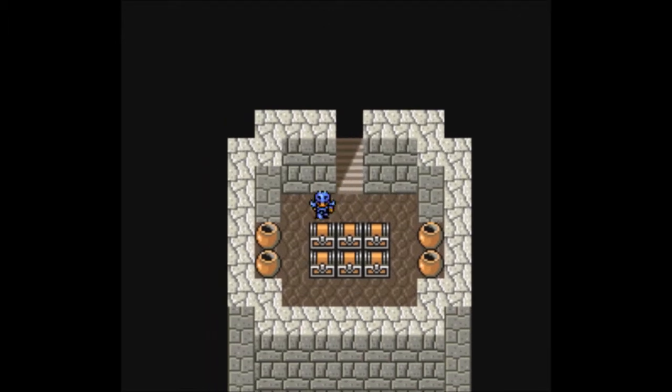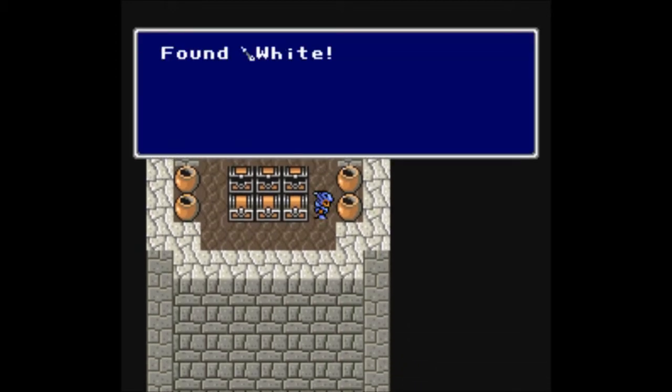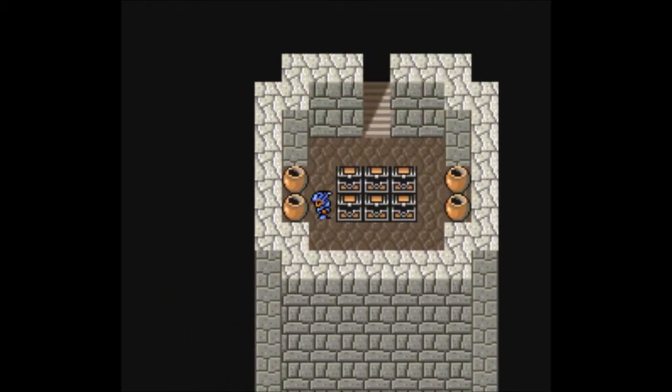Going further in, we find a few Cure 1s, a little bit of gold, iron arrows, white arrows — you've gotta check the pots, man, you've always gotta check the pots — and an ether.